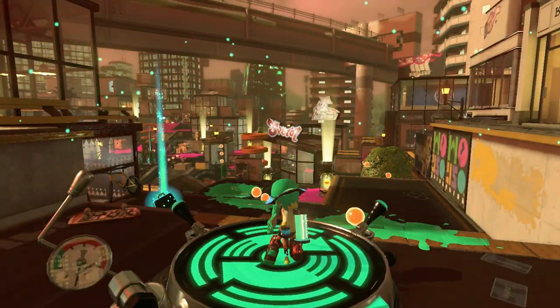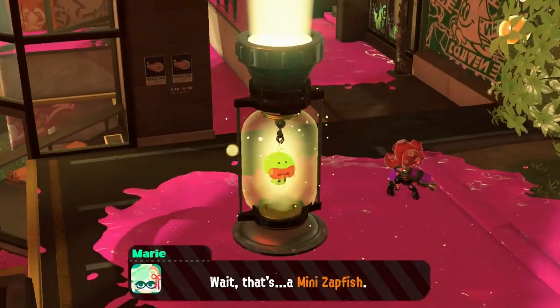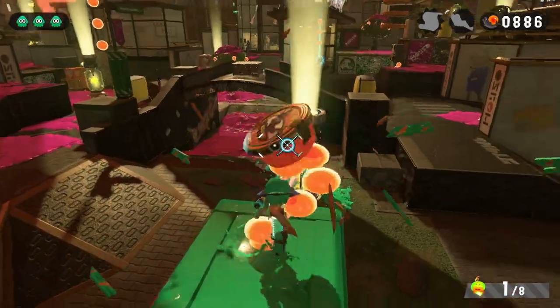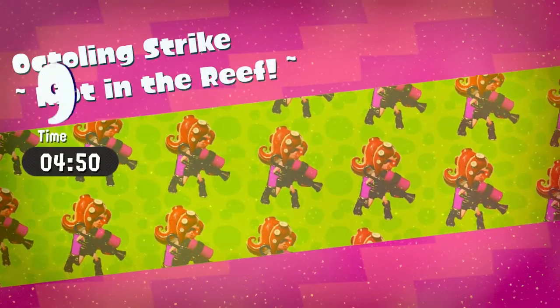Our next level brought us to an actual town full of octolings. Our mission here was to find all eight of the mini zapfish. Fortunately they were easy to locate — all I had to do was find the pillars of light. The level went by pretty quick. I just hunted down all the zapfish and took out any octoling that got in my way. Eventually I found all eight and called it a day.